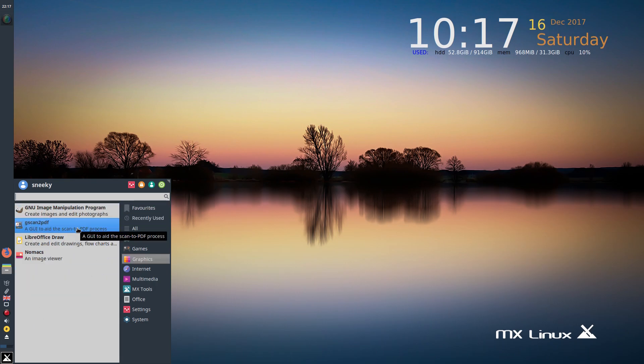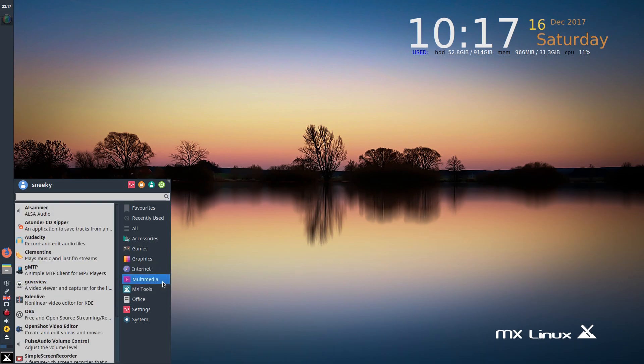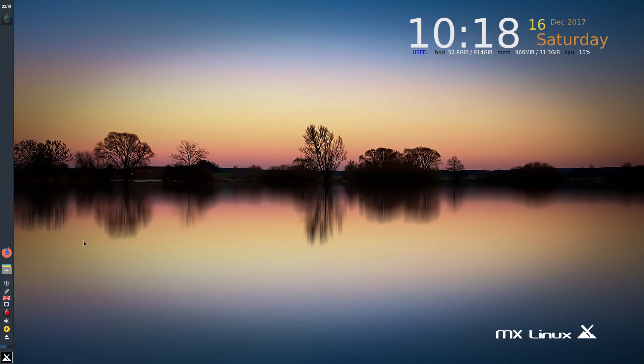Back to Graphics — GIMP is here by default, PDF scanner, Nomacs, and LibreOffice Draw, because it's got the full LibreOffice suite. Under Internet, if the bomb gets dropped and we lose all broadband, you've still got GNOME PPP for dial-up — but if that happens, just get TinyCore. There's also Hexchat, Thunderbird, and Transmission. Under Multimedia there's loads: Asunder is by default, Audacity is installed, Clementine.